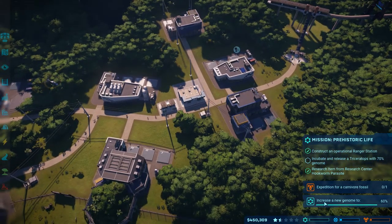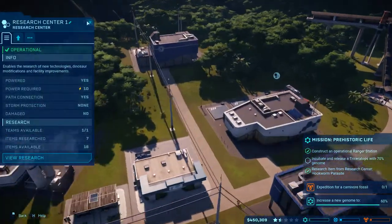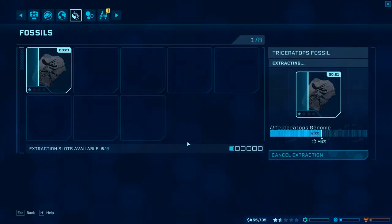We're going to naturally increase the genome to 60% as we try to get our Triceratops to 70%. But I don't think that these fossils are going to be sufficient to get us there on their own. We're at 52%, so this is probably going to give me another 2% and we're going to be at 54%.